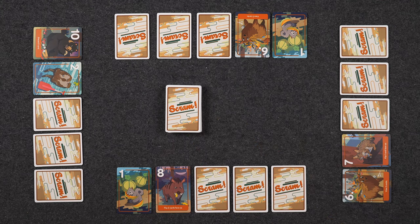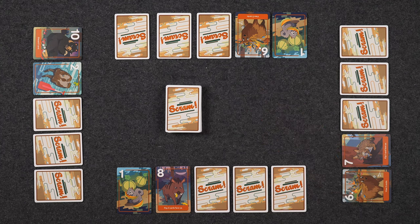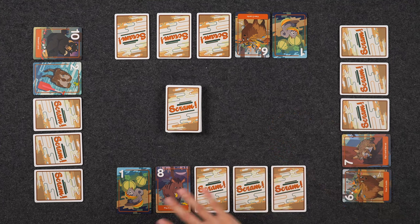Now during setup, each player is dealt a hand of five cards, and your hand is going to be laid out in front of you just like this, with three cards face down and two cards face up. It's important to note that players do not know the values of the cards that are face down. It's up to you as a player to try to figure out what your cards are over the course of the game. The object of the game is for your team to have the lowest cumulative score by the end of the round.